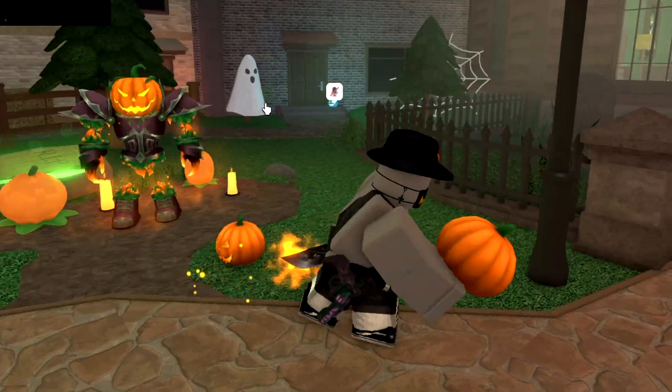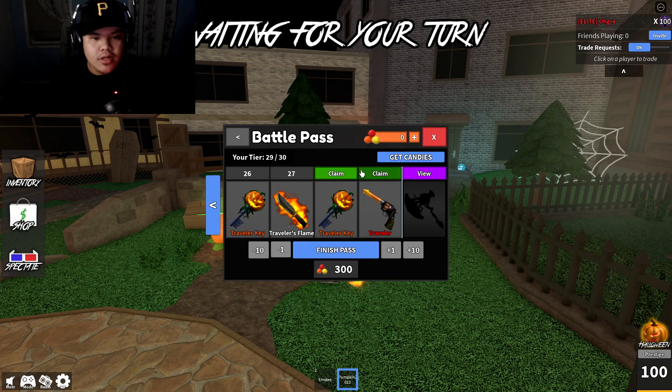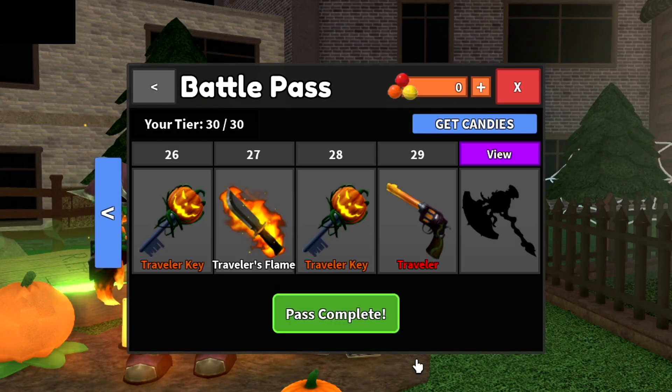Traveler's flame looks okay — leaves a little burning trail. I wonder if there's a kill effect for it. Kind of matches my avatar. Another traveler key. Traveler gun — there you go, that's what it looks like. Not bad, not bad.